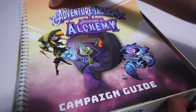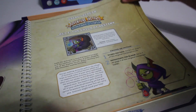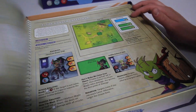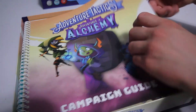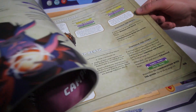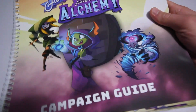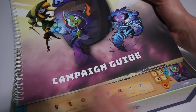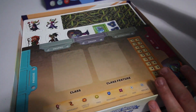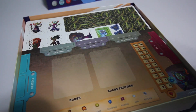Then we have the campaign guide, which has all of our different scenario stuff. We have Act 1, Child of Destiny, which has new enemies that you can play through. I'm not going to look too much into this because of spoilers, but we have all our different encounters and scenarios in this book, just like we did with the base game. It's very interesting that it's redoing the first half of the campaign — can't look at that too much for spoiler reasons, but I'm very interested to play that out.